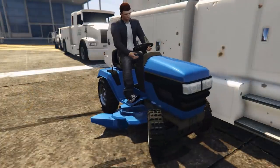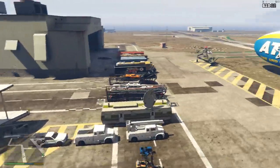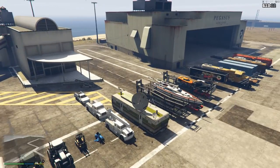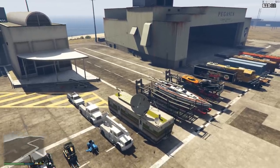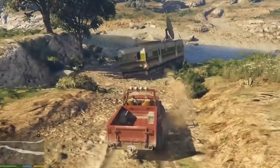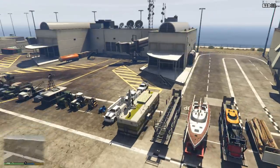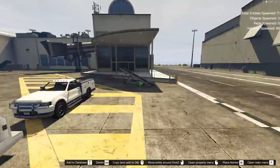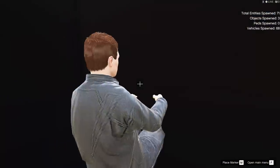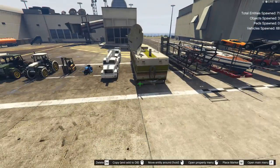Moving on, we have the lawnmower, which is about as exciting as you might imagine. Now I know what you may be thinking: what the hell is this thing? This is actually a drivable vehicle — this is Ortega's trailer. It's a prop used in the story mission Mr. Phillips where it basically gets rammed by Trevor's trailer into a river. It's technically a vehicle because when you press the enter vehicle button you actually get inside the trailer. The only way to see yourself driving it is by using a free camera tool. Perhaps it had to be classed as a vehicle so the physics engine could work when you ram it into the river.